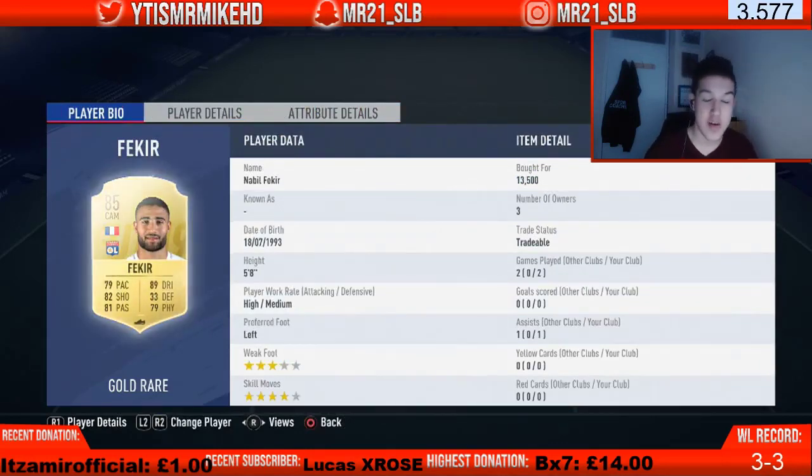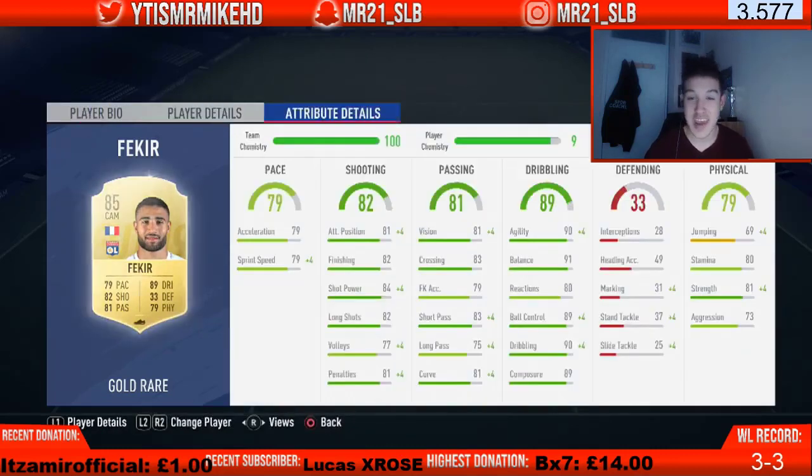In the CAM role we've got Nabil Fekir — one of the best players in this team at 13,500 coins. 89 dribbling, 82 shooting, four-star skill moves, three-star weak foot, one of the best CAMs in this game. He's got insane dribbling stats: 90 agility, 91 balance. He's a creative player who can pick out a pass from anywhere, get a shot in, and score. If he gets a chance outside the box, it's in the back of the net — trust me, what a player.